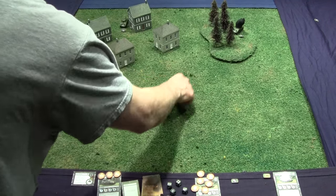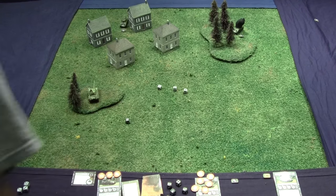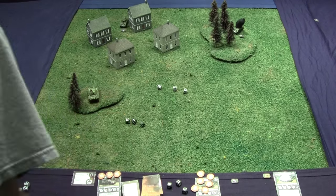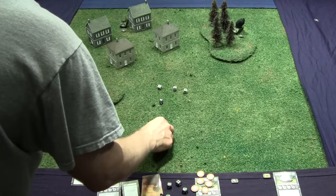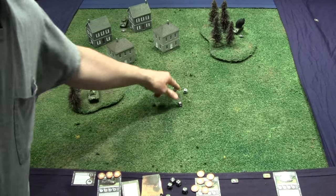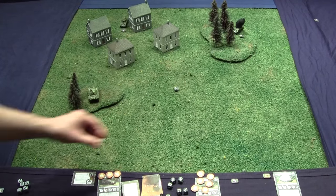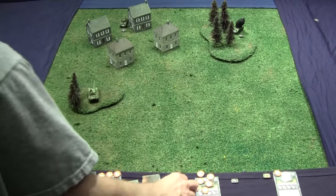The Sherman has one normal defense die, moved one, and is concealed — so three defense dice total. Rolling four, five, six: the attacker uses a five result to cancel one hit. Only one hit gets through to the Sherman. The Sherman shoots back with four dice.